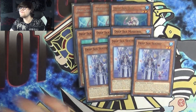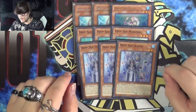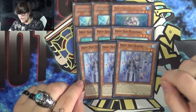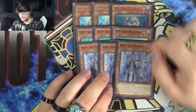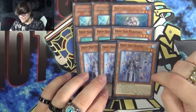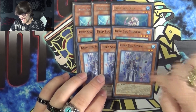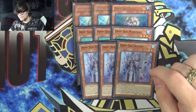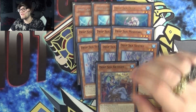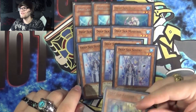Then we have Deep Sea Sentry, which is the other really cool card that combos with Minstrel. If this card is sent to the graveyard to activate a water monster's effect, you can make your opponent banish one card from their hand, face up until the end phase. So Minstrel lets you pick one, Sentry rips another one of their own choosing. And if this card is special summoned, send the top 2 cards of your deck to the graveyard, then target a level 4 or lower water in your graveyard and add it to your hand, except Sentry. I'm playing this as a one-of — I was playing 3, it made the deck 44 cards, and honestly you could cut it altogether.